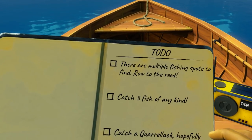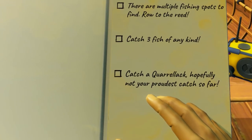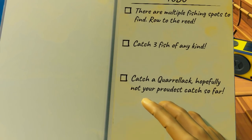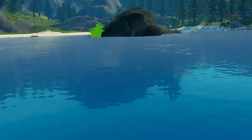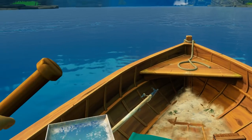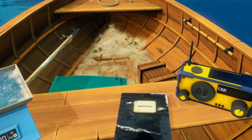The to-do list shows multiple fishing spots to find. Row to the reeds — catch three fish of any kind, catch a coral arc. I'm guessing those are the reed beds over there, so let's get some rowing done. What I really like is that when you row you can get really, really fast.